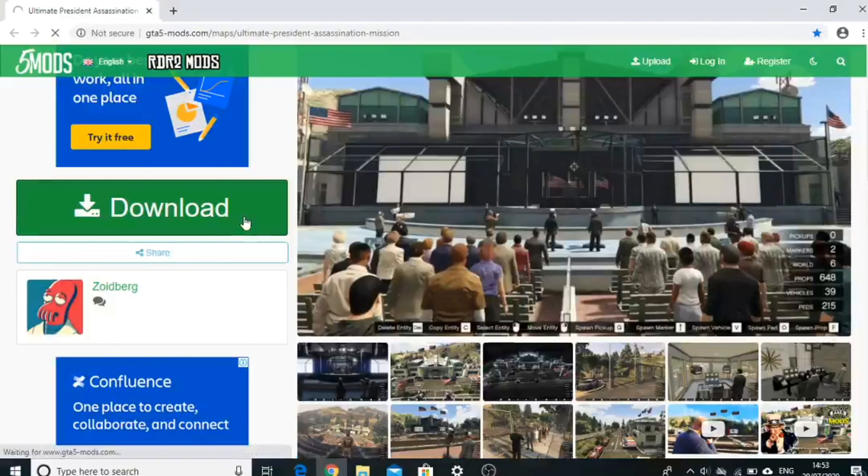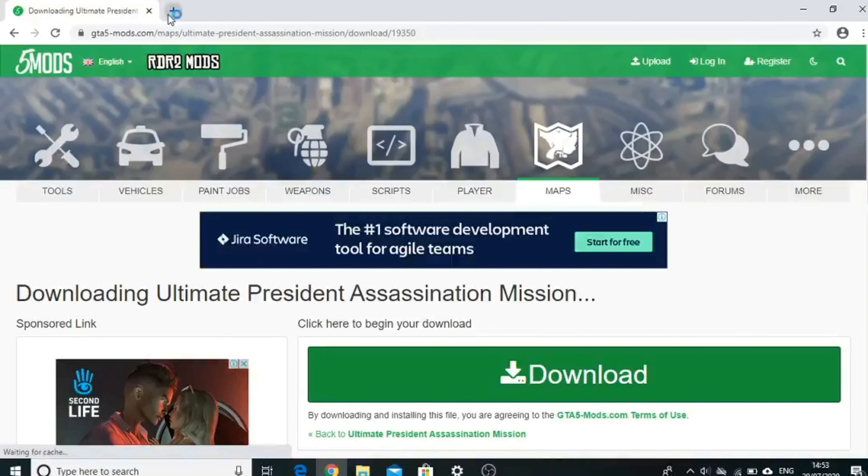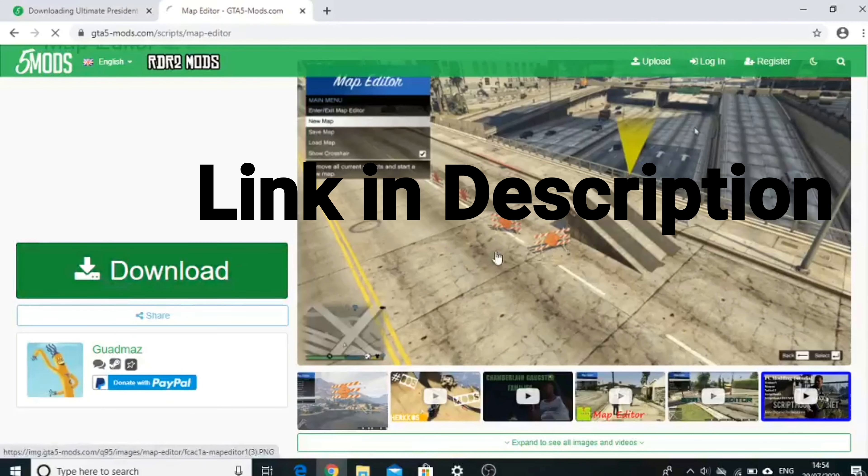Click download here. You also need a map editor for it — download this map editor, the link will be in the description.